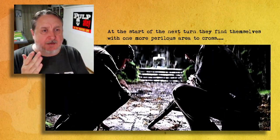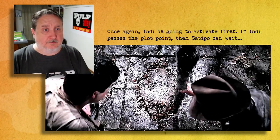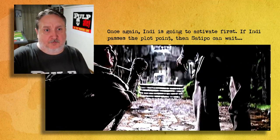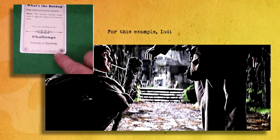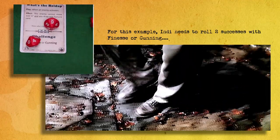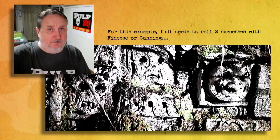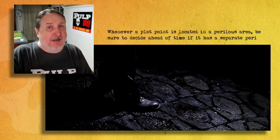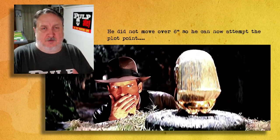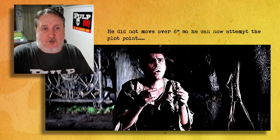At the start of the next turn they find themselves at another perilous area. Once again Indy is going to activate first and try to go through it. Whenever you put a plot point in a perilous area, you want to decide ahead of time whether that's going to be the peril for that plot point, or if that plot point has a completely different peril. You can do it either way — it really depends on how dangerous you want that plot point to be. For this one we're going to say the perilous area was the peril for the plot point.